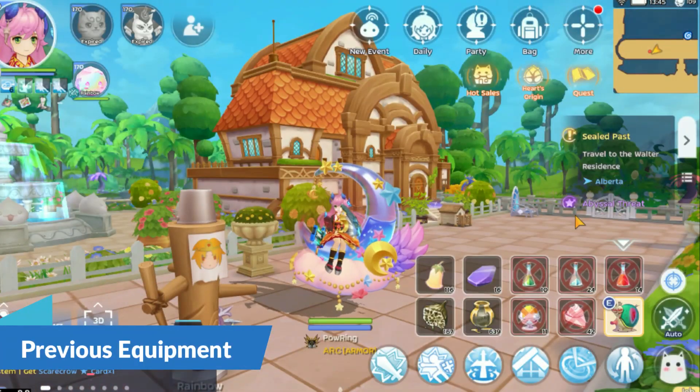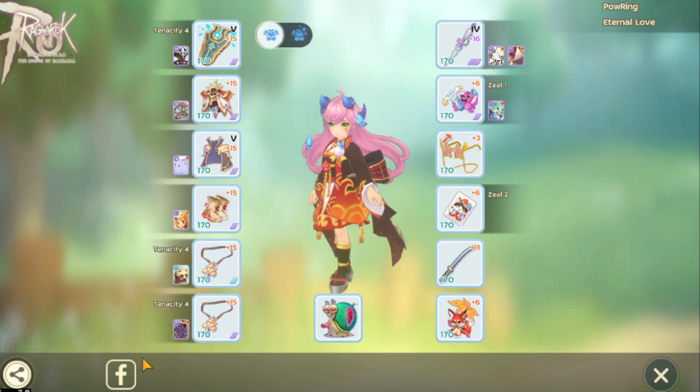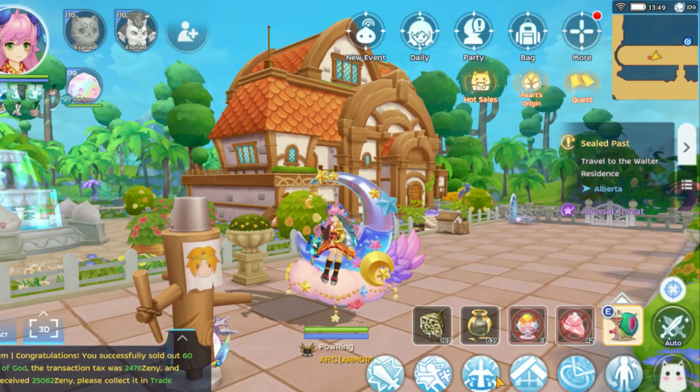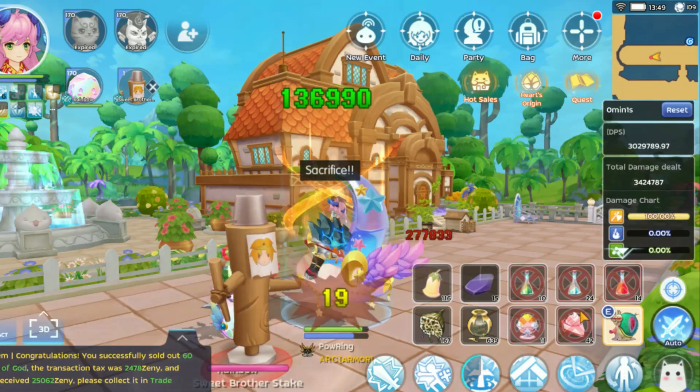Let's test the damage on a dummy at 90% resistance. For equipment I still use the same as before. Maybe there is a slight difference because there are some equipment that I put in the handbook. For the double attack from Katana,